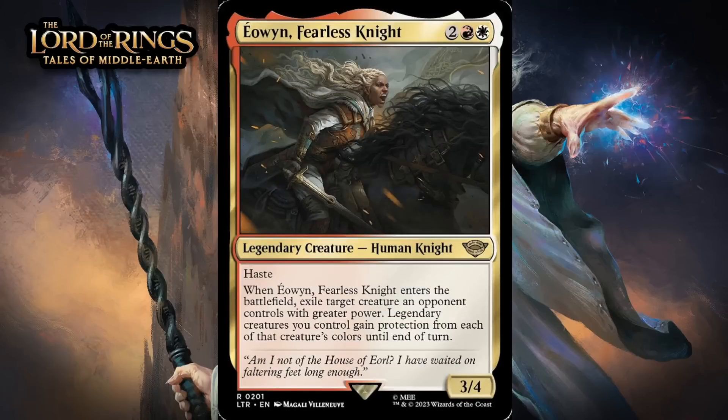Next up, it's Eowyn, Fearless Knight, which for 2 generic, a red and a white, is a 3/4 legendary human knight at rare. She's got haste, and when she enters the battlefield, exile target creature an opponent controls with greater power. Legendary creatures you control gain protection from each of that creature's colors until end of turn. She won't always be able to remove something when she comes down, but when she can't, she's probably one of the larger creatures on the battlefield — not a bad fail case. Most of the time she will have something to remove. When she does exile something, she'll be a 4-mana 3/4 with haste that probably has protection from one of the key colors in your opponent's deck. There are lots of legendaries in this set so that protection line does matter. She's a 4-mana 3/4 with haste that's also a removal spell about 70% of the time — I have her at B+.